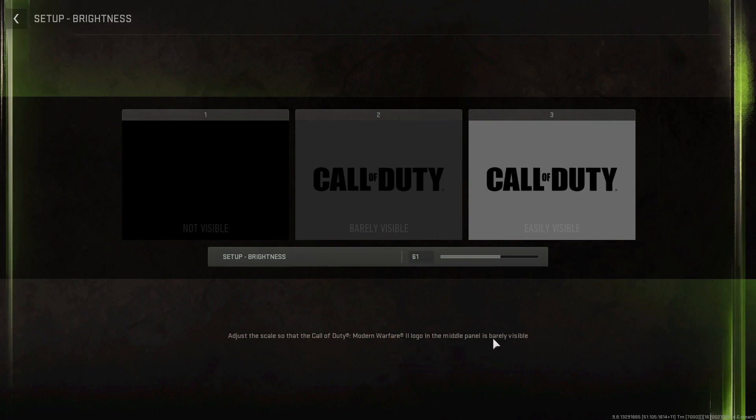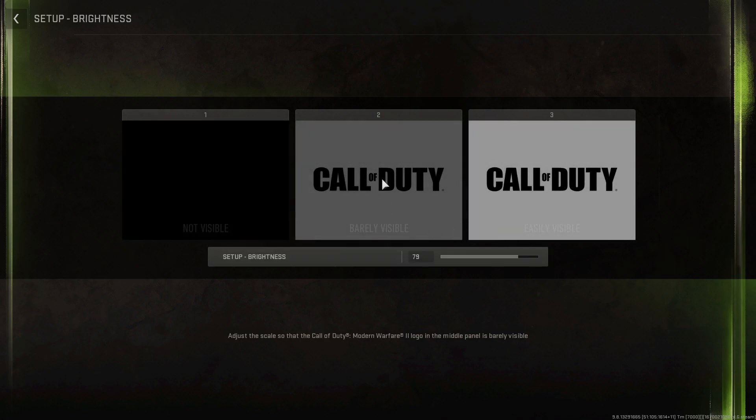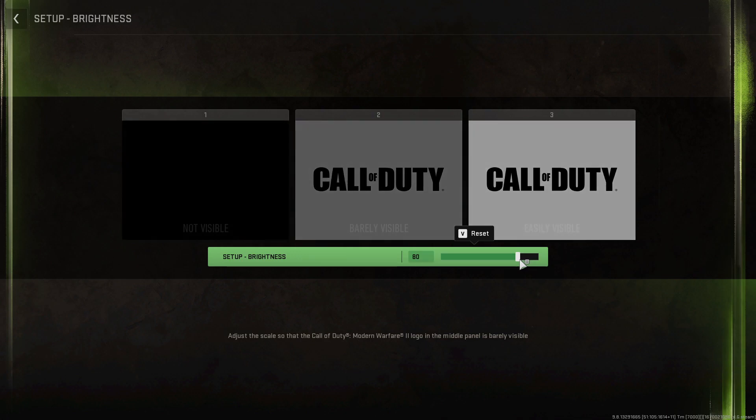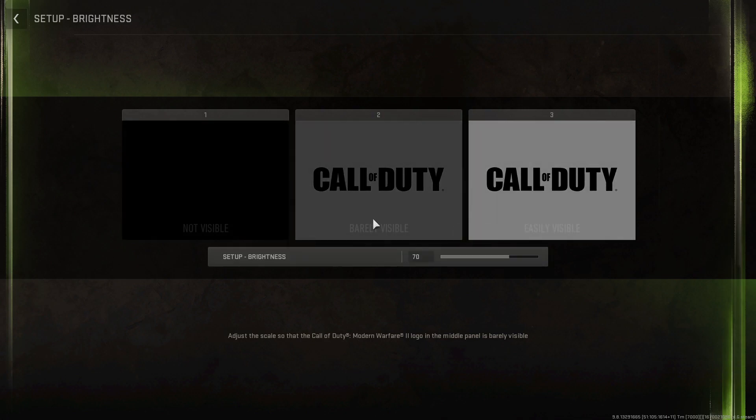Adjust it so the logo is just barely visible to you. Make it at least 70 percent, and then you can easily adjust your brightness from here.